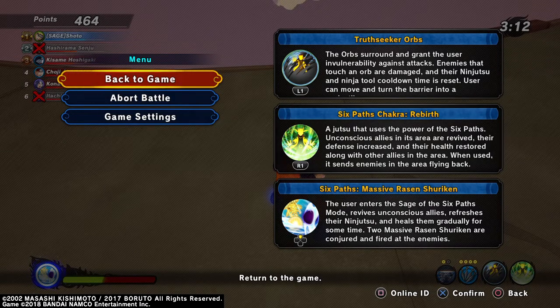The first one: Truth Seeking Orbs. The orbs surround and grant the user invulnerability against attacks. Enemies that touch an orb are damaged and their ninjutsu and ninja tool cooldown time is reset. The user can move and turn into a barrier...